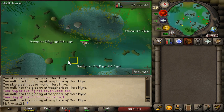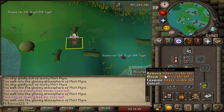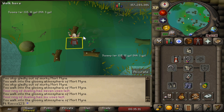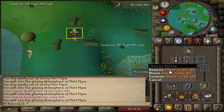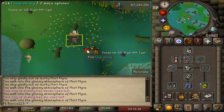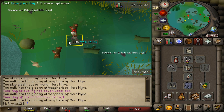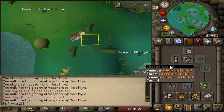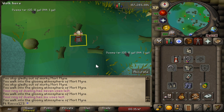Now let's go back to our spot and do our last inventory. I would recommend zooming in with the camera — it's going to be way better and easier to spot where they bloom. Also, graceful is not necessary, but it helps.